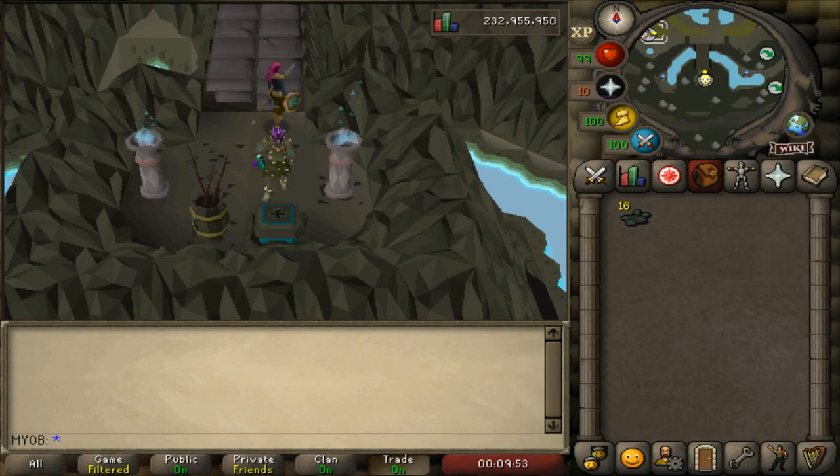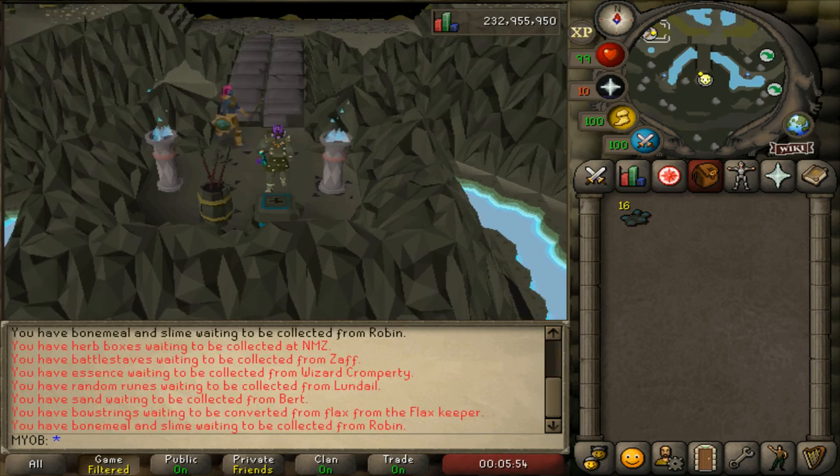Anyways, now that I went over the chart, you may be interested in seeing what type of rewards you can get from Brimstone Keys. Right now I'm at the top of Mount Karuulm right beside Konar, and I'll open up a total of 33 Brimstone Keys on two of my accounts, and we'll see at the end of the video what the average value of what you can expect from each Brimstone Key. Alright, let's do this.